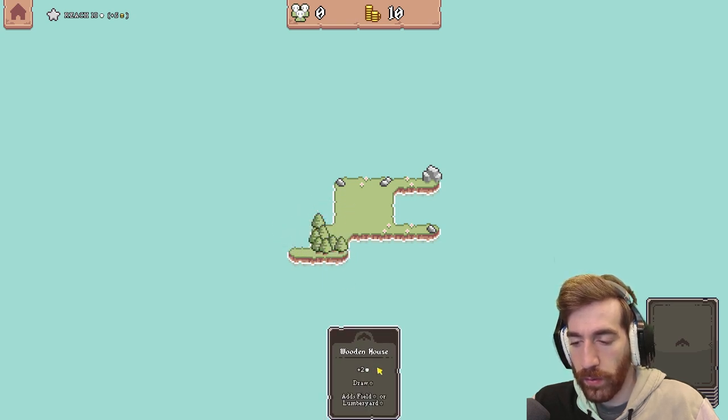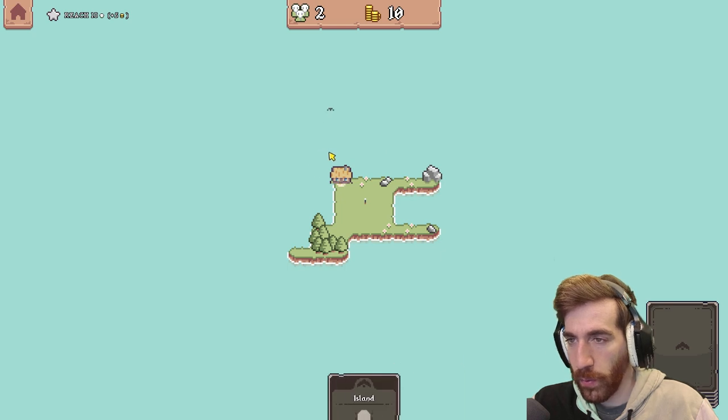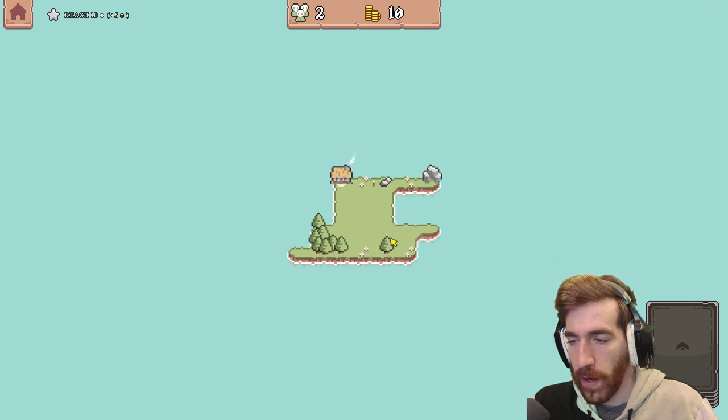Wooden house plus two — draw a card, adds field card or lumber yard. I'll put it right up there. What is this? I don't know what that symbol was. So I have two people now — cool. Island, island — adds a tree. I think right there, yeah, I like that.